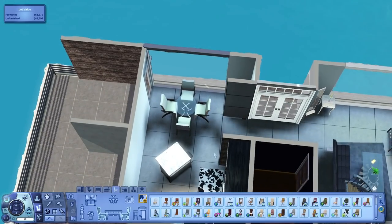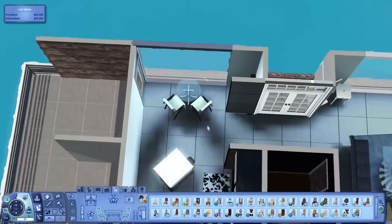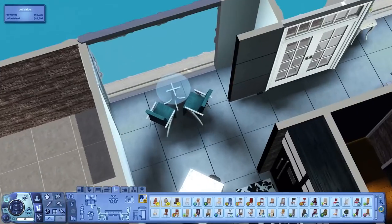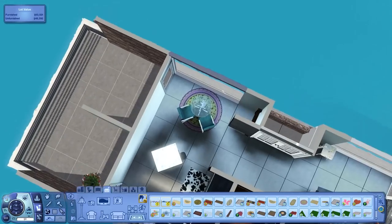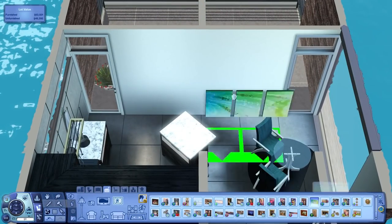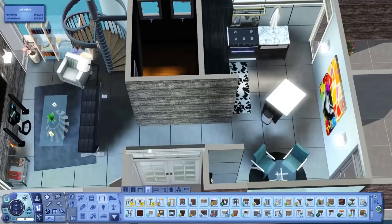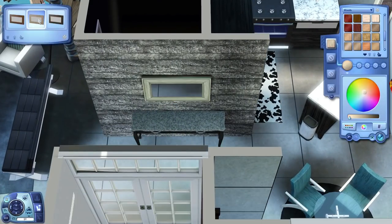I was going to put in a four-seater table in the dining area, but it was just too big and I was concerned they wouldn't be able to get around. So there are only two seats in the dining room despite this house's ability to sleep four sims. You could technically have four sims live here, but only two could eat at the dining table, which is a bit unfortunate. But if you wanted to, you could put a dining table outside.